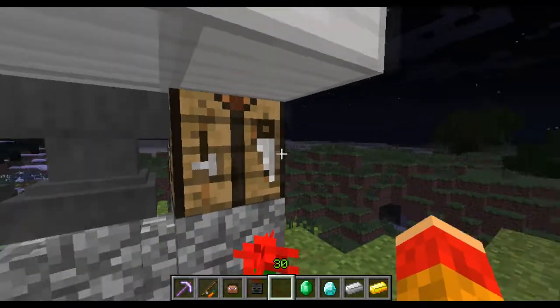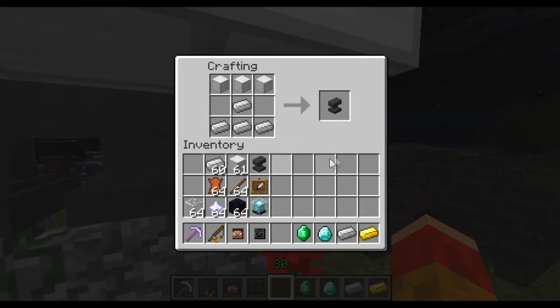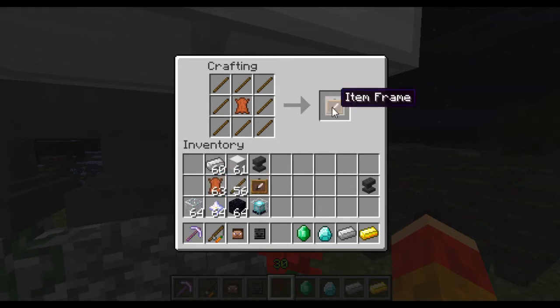Let's show you the crafting recipes. For the anvil, you need three iron blocks on the top row and then iron ingots below — like that — to make your anvil. For an item frame, you arrange sticks around the outside like a picture frame and put one leather in the middle — that's an item frame.